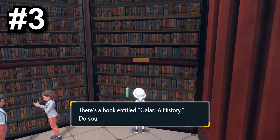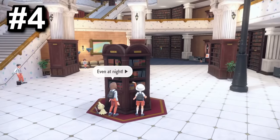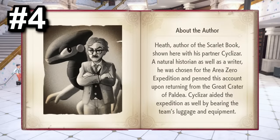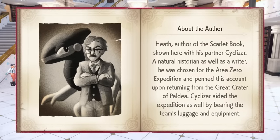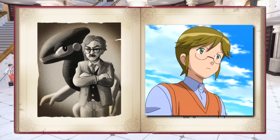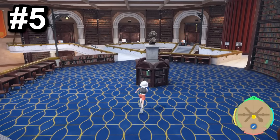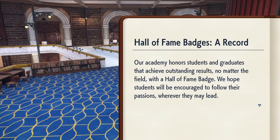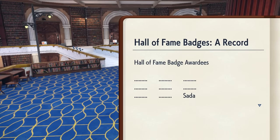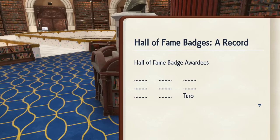But there are more books than that! There's also a book from Galar referencing the mural being destroyed in Pokémon Sword and Shield. There's also a reference to a character named Heath — he's the author of the Red History book in the Academy Library, and he does kind of resemble Heath from the anime. You can also find in the Hall of Fame badge awardee book that the one character noted as having beaten the game is the Professor.